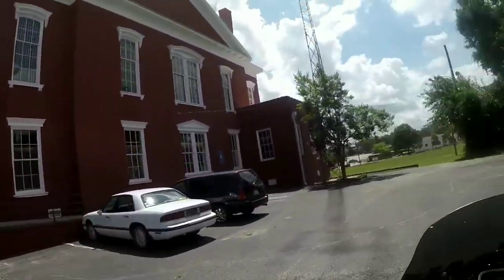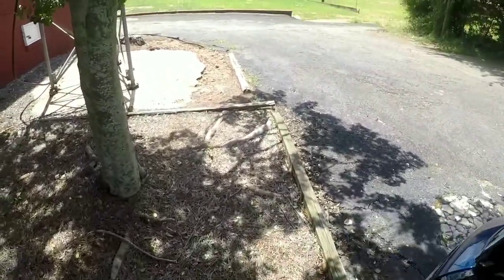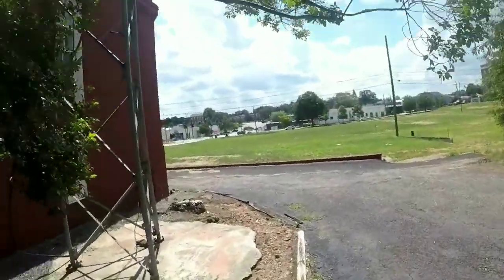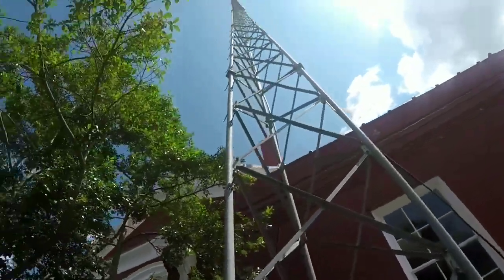This is the tower that Morgan kills the walker in — right here. He has to climb up and dispatch the walker.